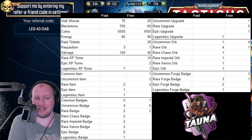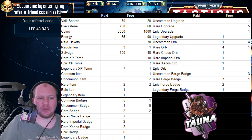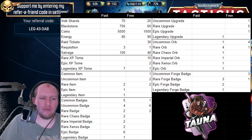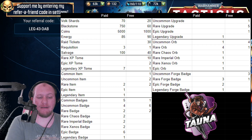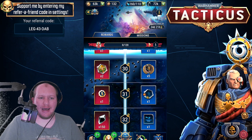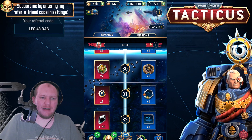Overall from the free lane you're getting around 90 Volk shards, a lot of Blackstone — 750 Blackstone — some coins (though coins aren't really relevant), some energy which isn't enough to make a big difference, raid tickets, three requisitions for the paid tier, 100 salvage, and a massive number of XP tomes — about eight full legendary ones. The free tier rewards top out around the rare area, with a couple of epics throughout.